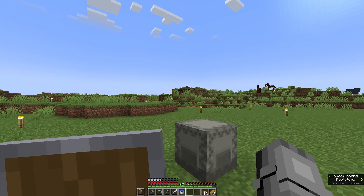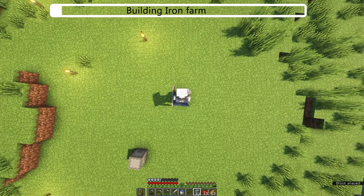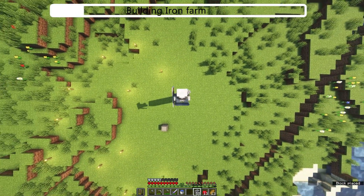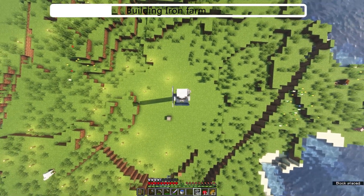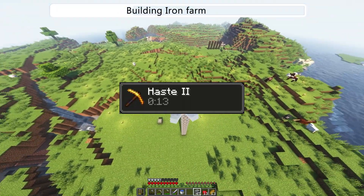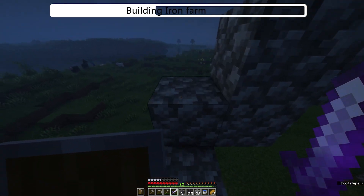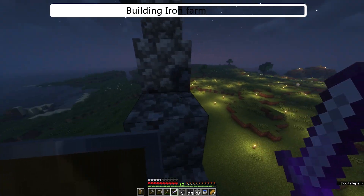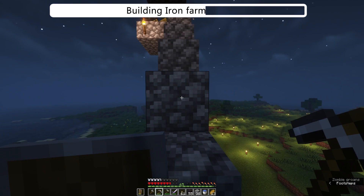First thing I need is to build an iron farm. I gathered all my resources and I'm going to start building it close to my base. We need iron because we'll need a beacon for Haste 2, and an iron beacon is the easiest thing to farm. So let's lure this zombie here. Perfect.